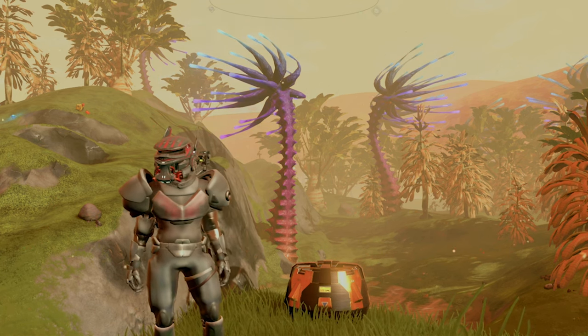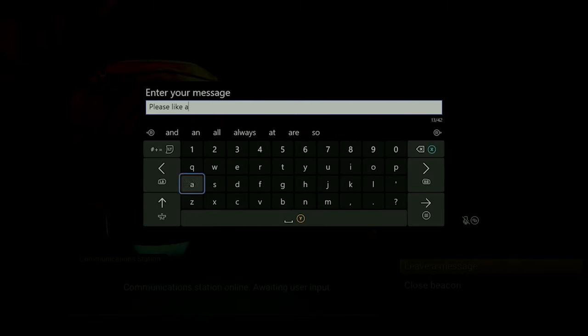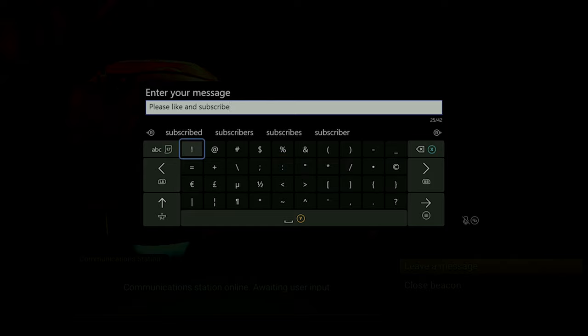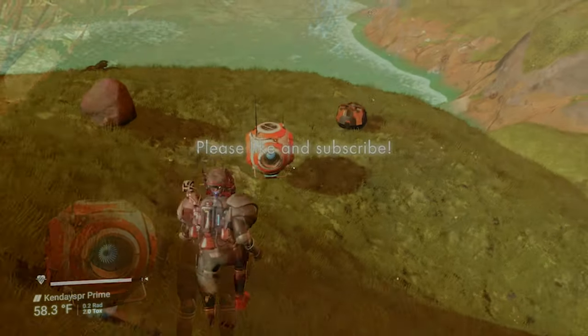Alright, first off, I'm just going to make a quick comm station. Something quick and simple. Now I'm going to save and reload just to show you that it's definitely not going anywhere.